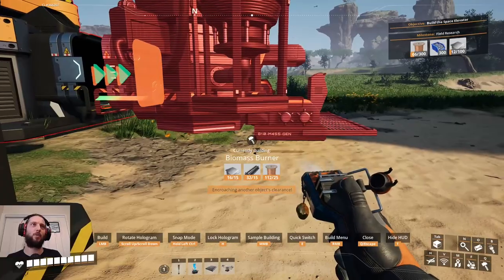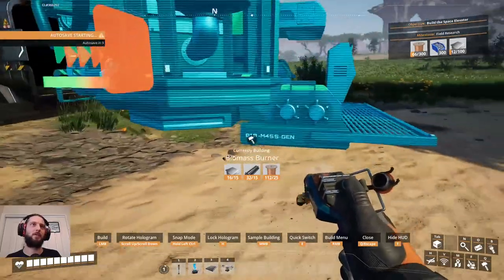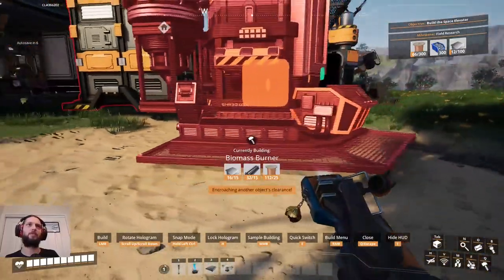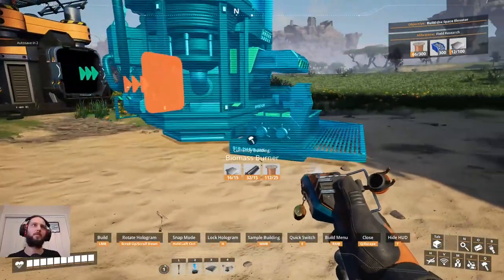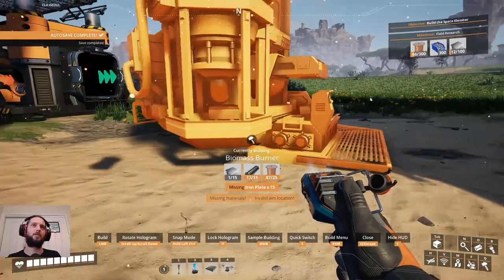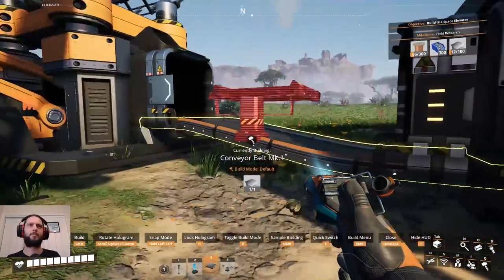Can I just put it there automatically? Because you need to be able to at least place down the conveyor belt yourself. Is this even straight? Oh yeah, it looks like it. There we go.